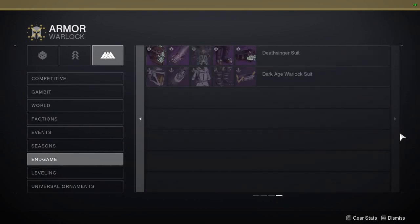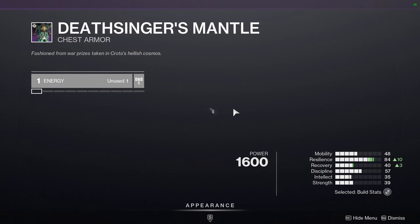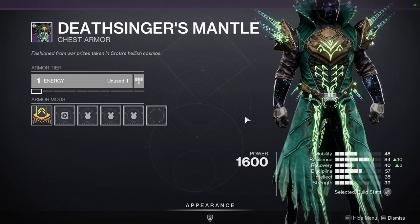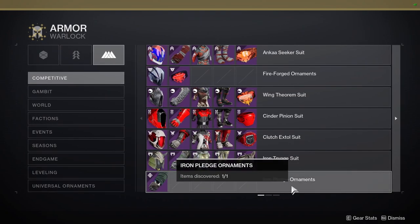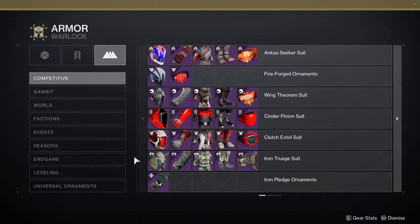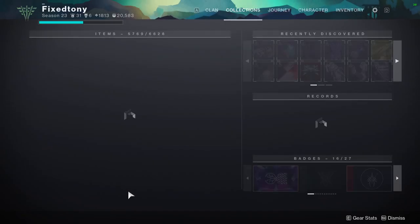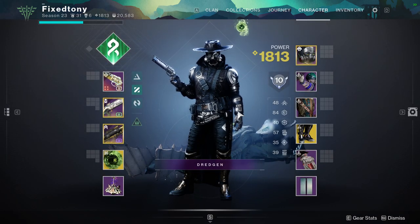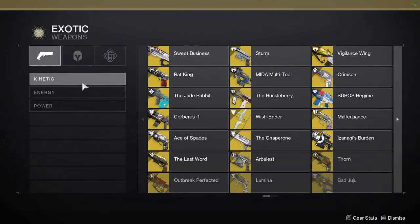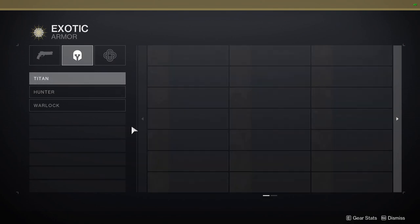The Crota armor is also something I'm working on, but I still don't have the chest piece — I've run the raid a lot and it hasn't dropped. My clan isn't doing raids right now so it's going to be rough. Also, this Tuesday Iron Banner is coming up, and the Iron Pledge armor set from Curse of Osiris and the Warmind set are going to be released, so we'll have armor set videos for those too. This season is packed with armor videos.